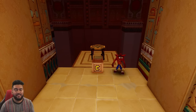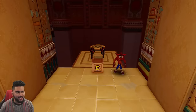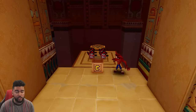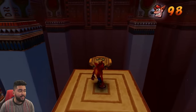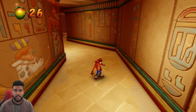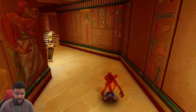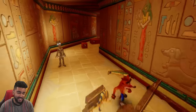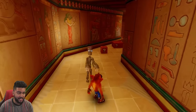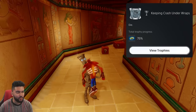So to get 99 lives, I've been playing this level over and over. This level is called Sphinxinator — you just take the left path, and there are four lives there. You just grab all of them, rinse and repeat. A stitch in time saves 99. In the same level, there are several death-related trophies in Crash for whatever reason — kind of morbid, but it is what it is. For this one, we have to let this mummy attack us and actually grab us for a trophy. Keeping Crash under wraps — the description just says 'die.'